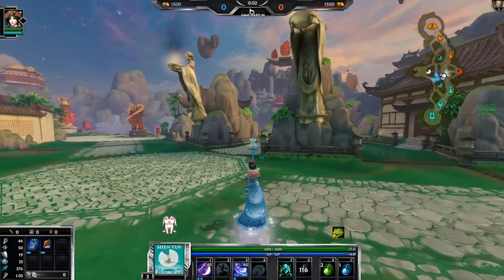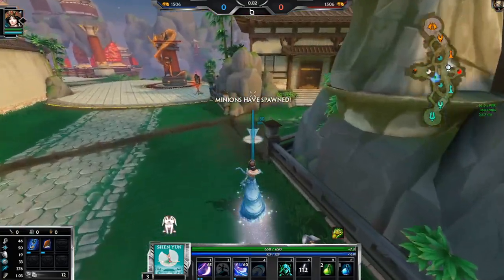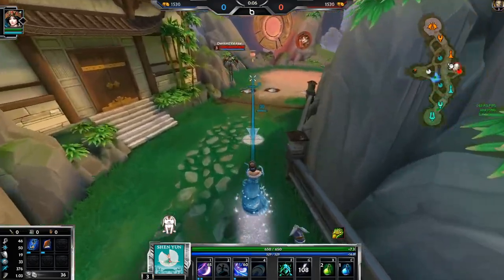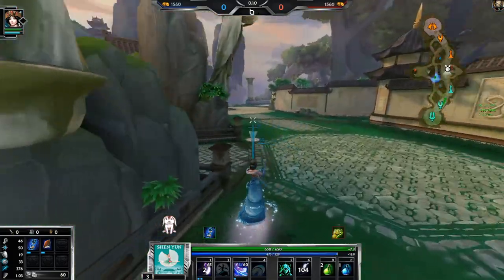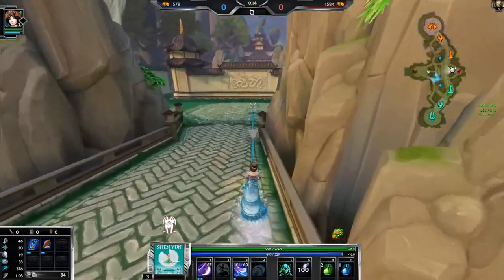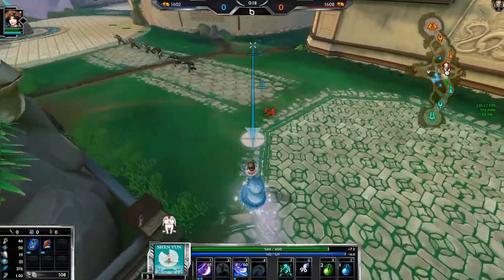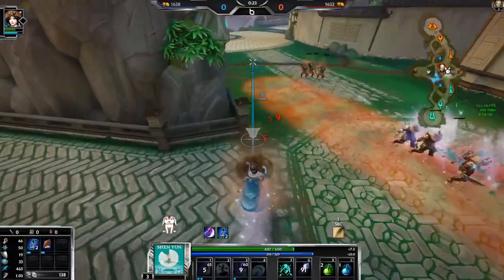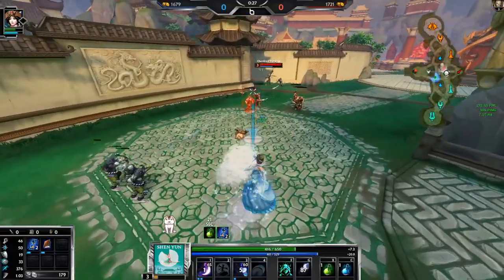I'm gonna go Sands of Time, Book of Thoth, Chronos Pendant most likely. We're also gonna kill those hives because if I kill these he's kind of in a weird spot. Sands of Time gives me more mana the lower health I am, which is awesome. He just placed another hive which I will kill because I'm not letting you have that benefit.